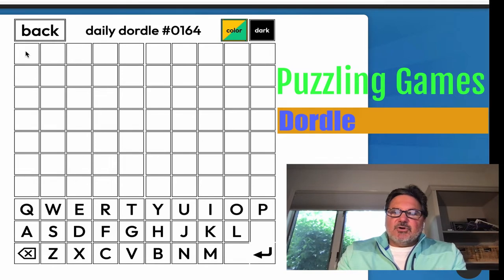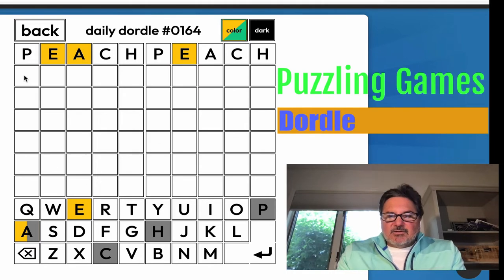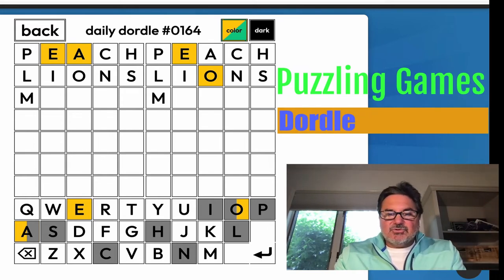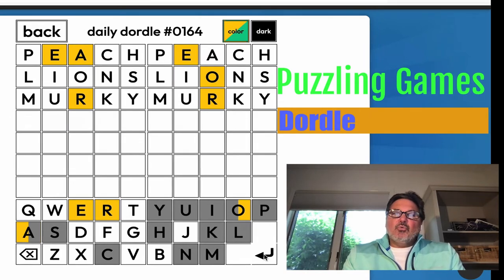I have to start with my first word. In this case, I can see that I've got some letters in this word and some letters in that word. I don't have anything else. Let's go ahead to my second one. Not much help there either. I am crossing off a lot of letters, though. I really haven't gotten much — I've only got three letters, all in the wrong space, with each of these two Wordles.